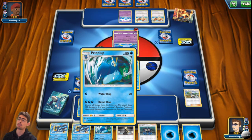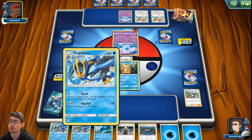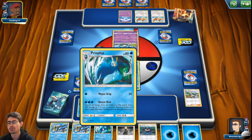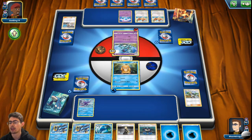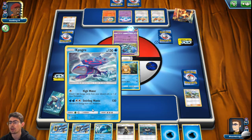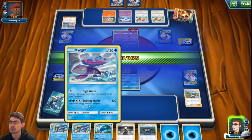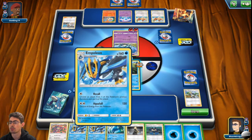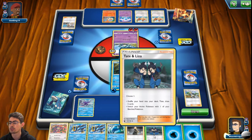I'm not terribly confident about this hand. There's a Prinplup — if I can just draw a Piplup that would be great. I'm happy to see Kyogre early on. Both active Pokemon are now confused, but considering he's about to go down, I'm not too concerned about that.